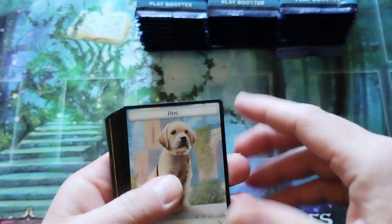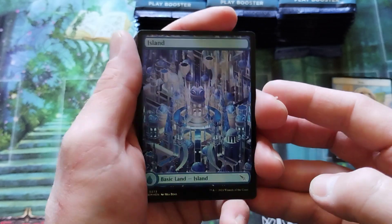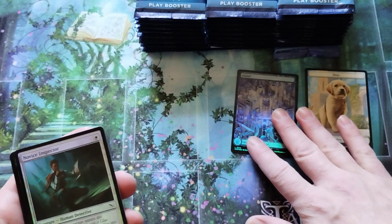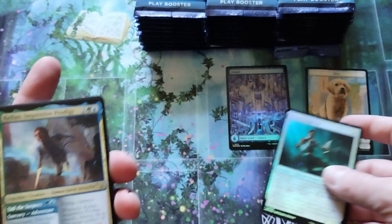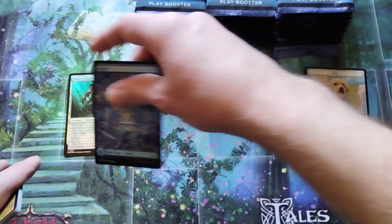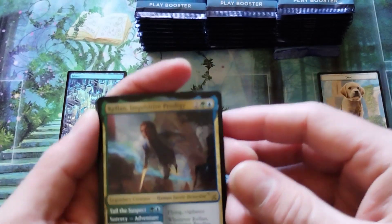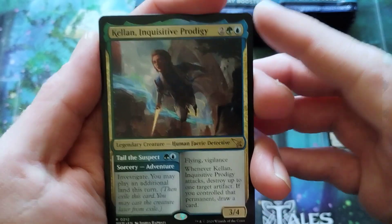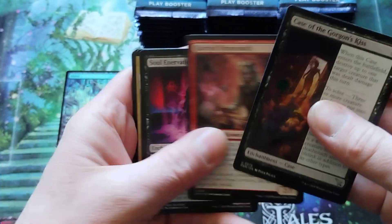That's a cute dog. Okay, we got a token. The same foil island that we continuously get — this is like our third foil island for some reason. So we've got a foil island, another foil. Right into the rare. Foils can go over here, useless cards go over there. And the first rare we got is going to be Kellen, Inquisitive Prodigy, the rare slot. But I do kind of want to go through the uncommons here.